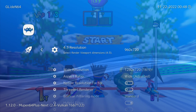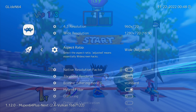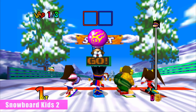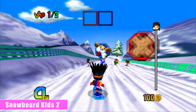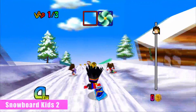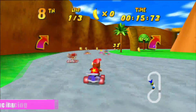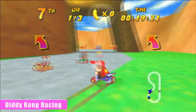Mupen has an adjusted widescreen option within its core options — this is essentially the widescreen hack — and this can be hit and miss. But when it works, it works really well. So I tested the entire Western library and some Japanese games to find out what worked with it and what didn't.